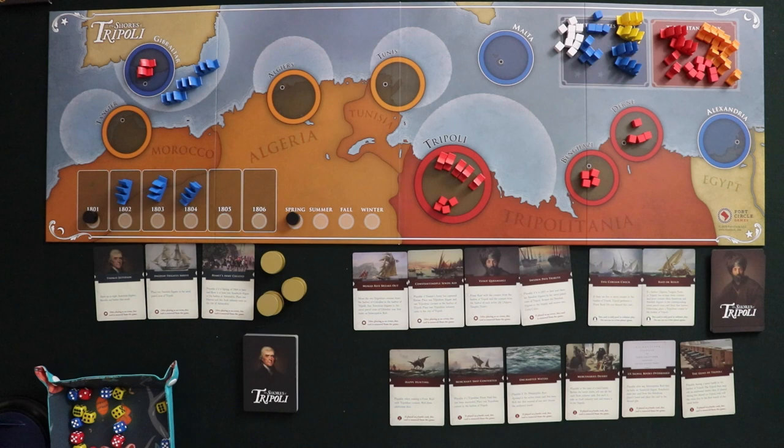Basically as an American you can meet a whole bunch of conditions or win a giant epic naval battle, but both have to happen at the end of the game. You can't do a quick one-two punch on the first turn — you have to bide your time. The Tripolitans on the other hand just have to make the United States' life annoying enough that they give up and go away.